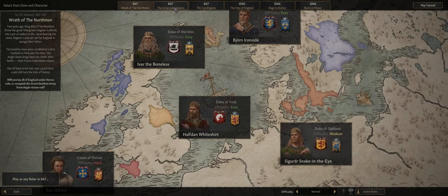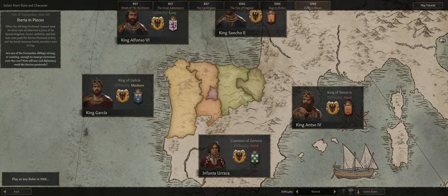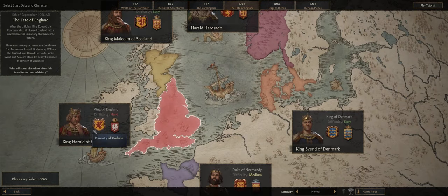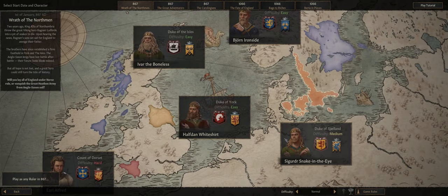The first thing you're going to notice when you get into the game is that Paradox has presented you with a series of characters which they have determined to be either somewhat interesting, historically significant, or simply to provide a positive playing experience. In my opinion, you can't really go wrong with any of these particular characters as your first ones. Perhaps stay away from some of the hard starts, but honestly all of these will provide excellent playing experiences.